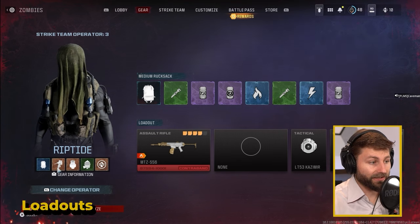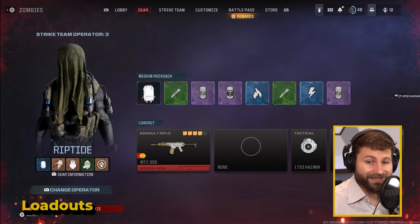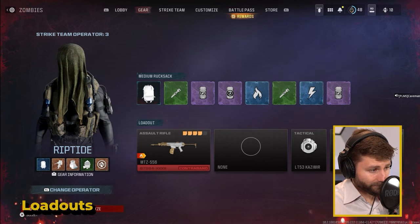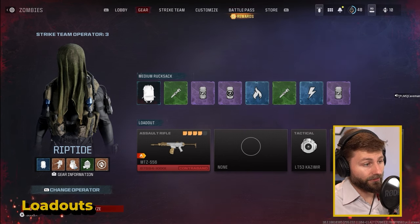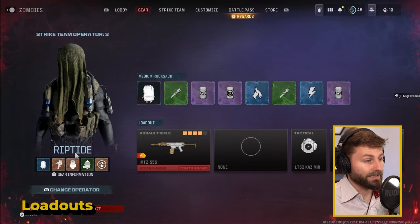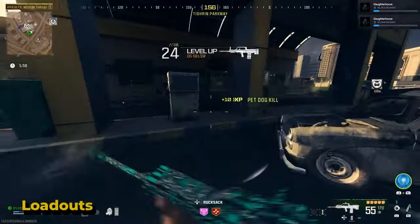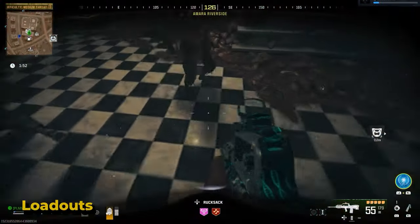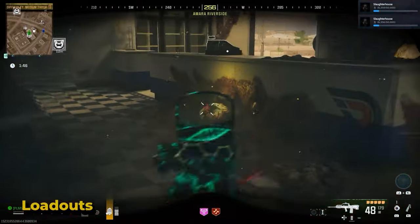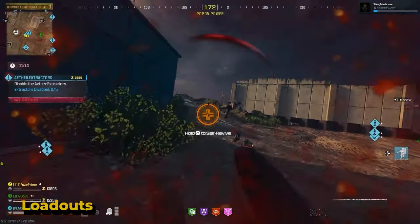Then you have a killstreak — a unique ability you can call in. I have a Juggernaut right here which gives me invincibility. You can call in airstrikes and turrets — it's really helpful to have, though it's a one-time ability. Then there's your armor carrier: small gives you an extra plate of damage worth, medium has two plates, and large gives you three. Next is your mask, basically a substitute for health when you go into aether assist zones — very useful. They can be repaired at an ammo refill station, especially the durable one.